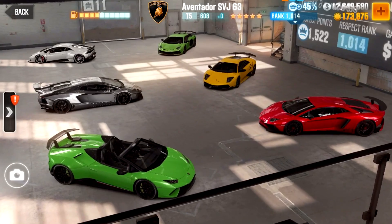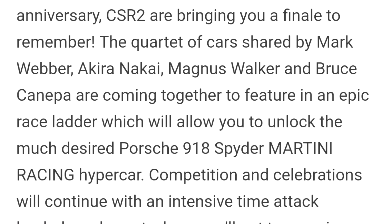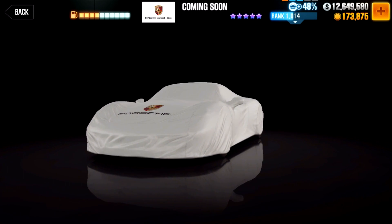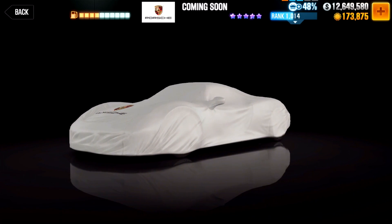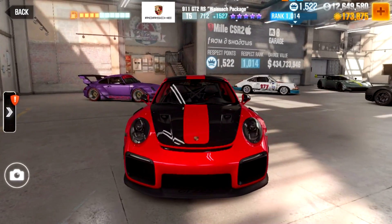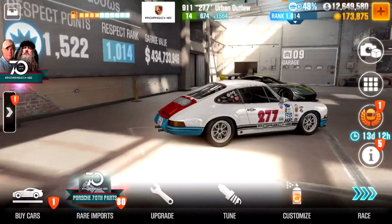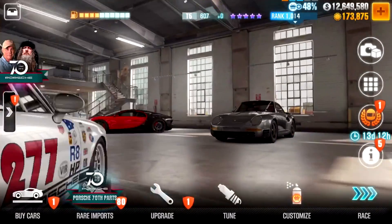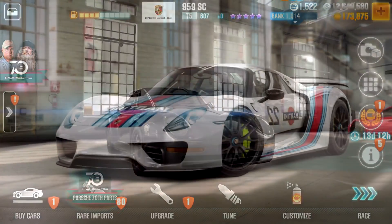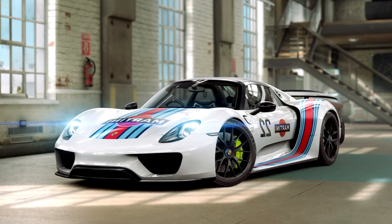First, some of the finale and event cars coming up. The first thing mentioned is the Porsche finale, where you will be able to win a 918 Spyder with a martini livery. For the finale, you will have to bring forward the four pillars of the car world: Mark Webber as the racer with the GT2 RS, Akira Nakai as the tuner with the Rotana, Magnus Walker as the collector with the Urban Outlaw 911, and Bruce Canepa as the fan with the 959SC. After using the four cars in a series of races with rewards, the 918 will be your final reward.